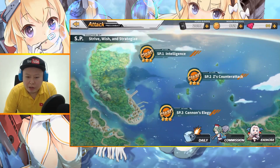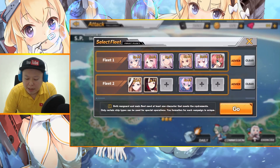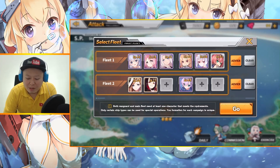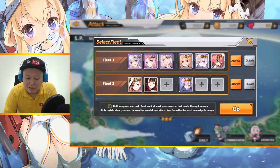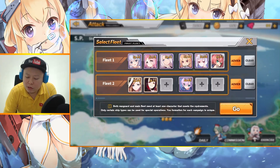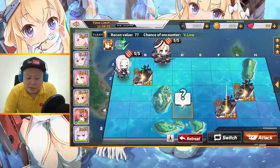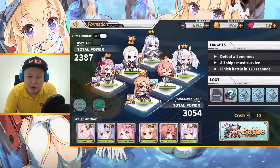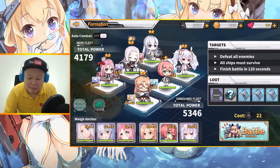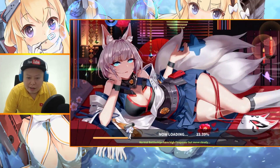This is my latest formation to farm Atago, by the way. I changed my Enterprise into Akagi, because my Enterprise is already level 100. Fleet 2 has one cost lower than Fleet 1 — Fleet 1 is 22, Fleet 2 is only 21. I'm farming this while leveling up my characters, so it's okay to have a little bit more oil cost, but I can raise the characters I want while doing this quest.